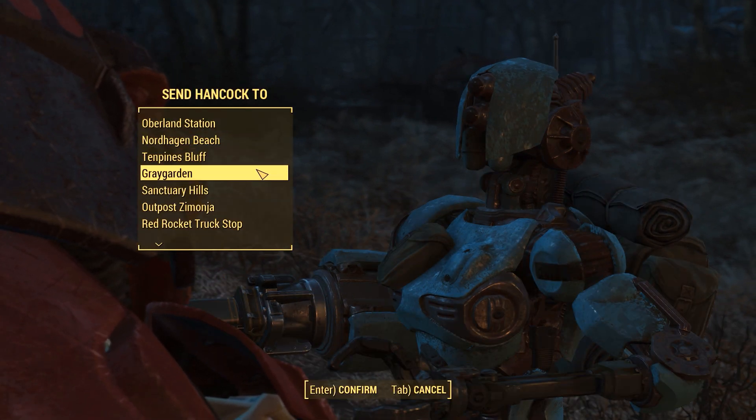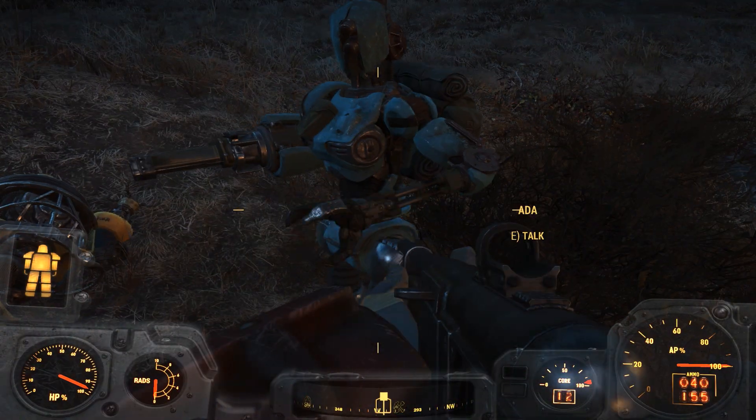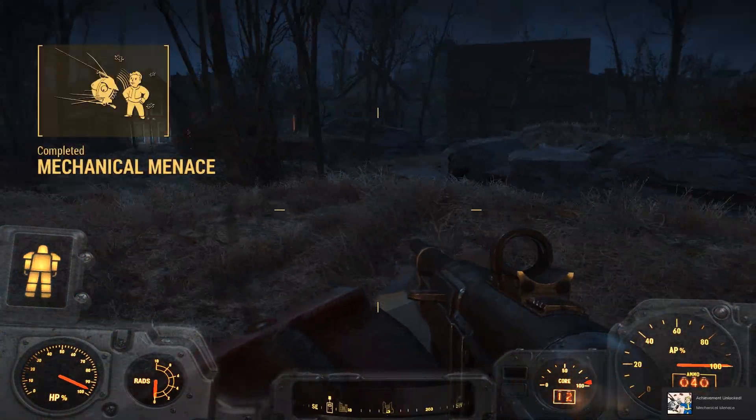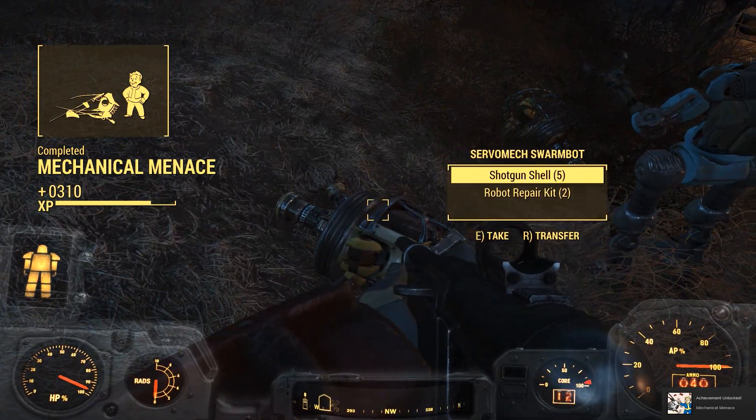We last saw a group of the Mechanist's robots at the General Atomics Factory - you may find information there that will lead us to the Mechanist. I will follow and assist with your permission. Sure thing! See you later, Hancock. Yeah, let's go Ada - General Atomics has valuable salvage, chances are high the robots are still there. Alright Hancock, see you at the Castle. Mechanical Menace completed - get ourselves some XP!